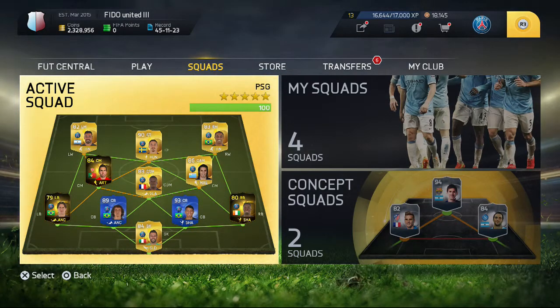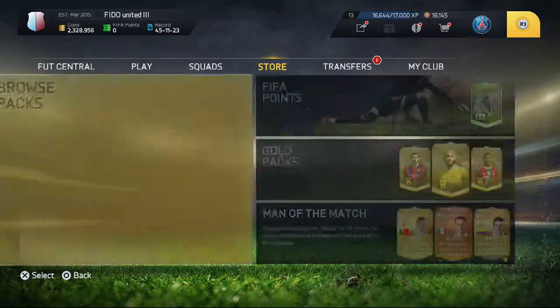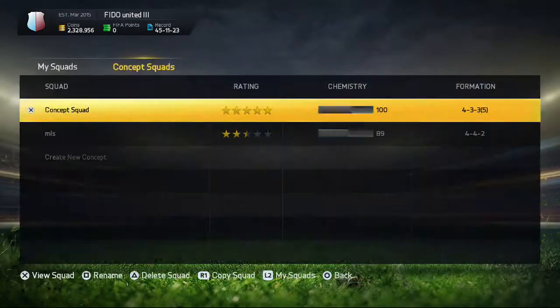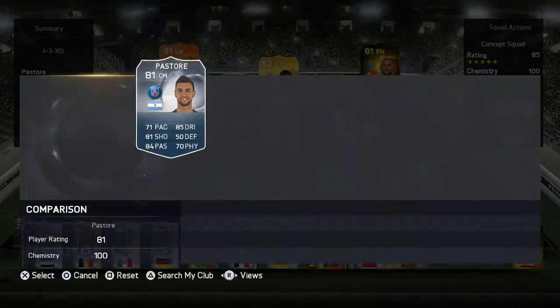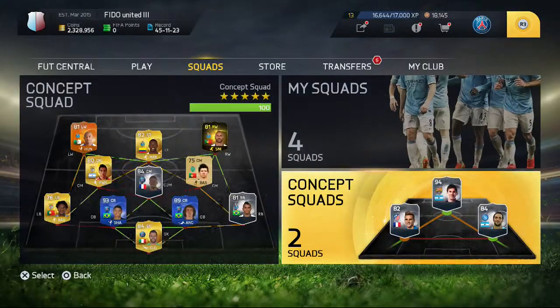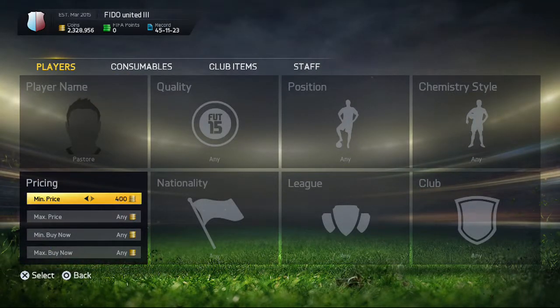I'm gonna do about seven minutes of looking for this guy. While I'm looking, I'll explain some stuff. This is how I look for players on Ultimate Team — I go to concept cards, pull him up, go to Pastore, search for transfer market, no results. Once I do that, I go back to the original transfer market, he's already in, and I go straight to his minimum price which is 15K.